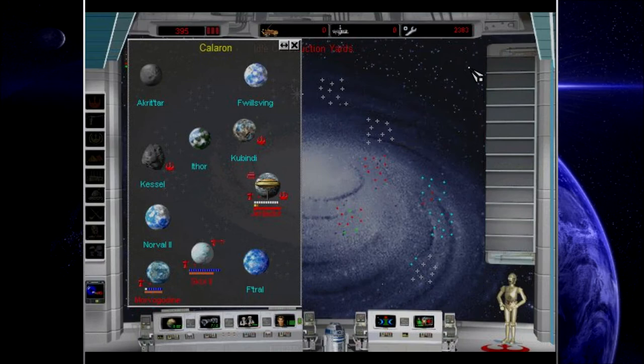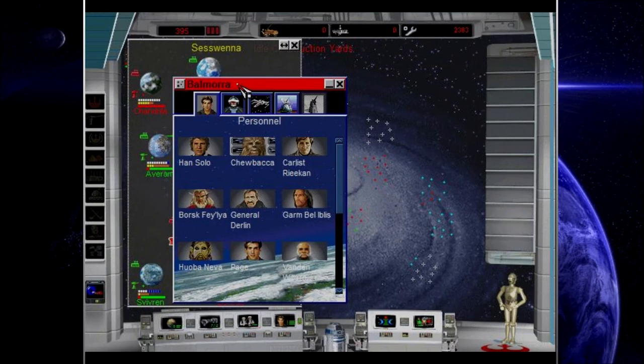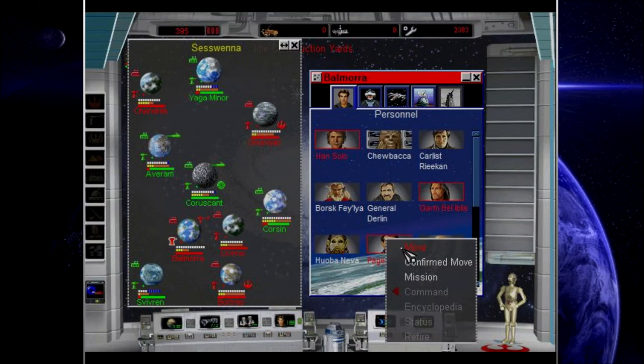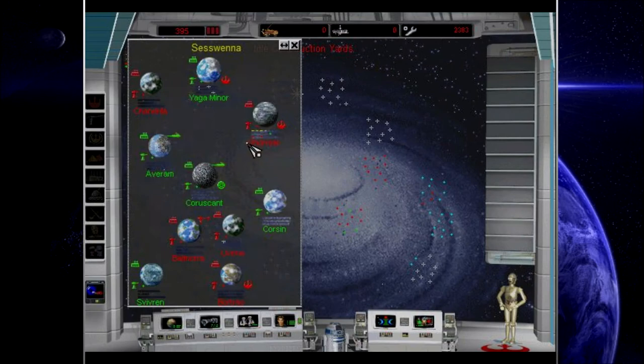That's a good planet — that's a good one. Good enough for me. We have two worlds here and we'll be able to build some shipyards and other stuff. Let's send the Mule back to Balmora. I need to do some more espionage. Han Solo, Garnbella, Bliss, Page — Page will be the decoy. Let's find out what they've got going on over there.